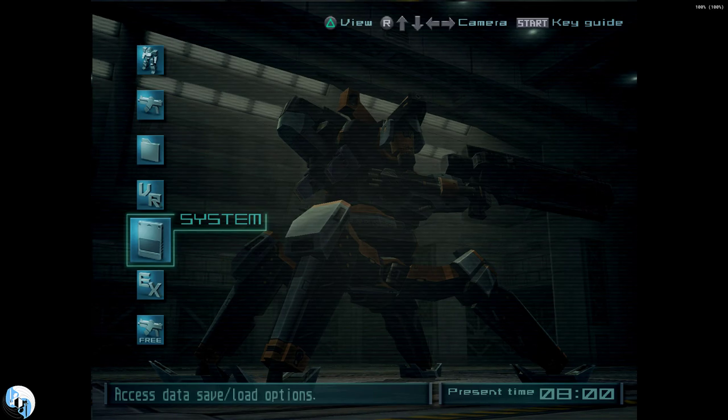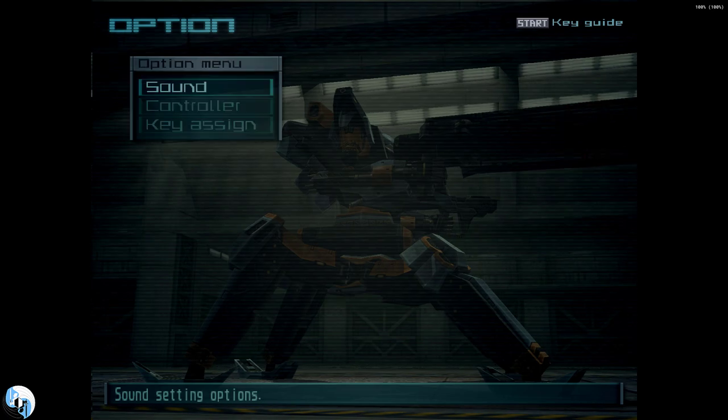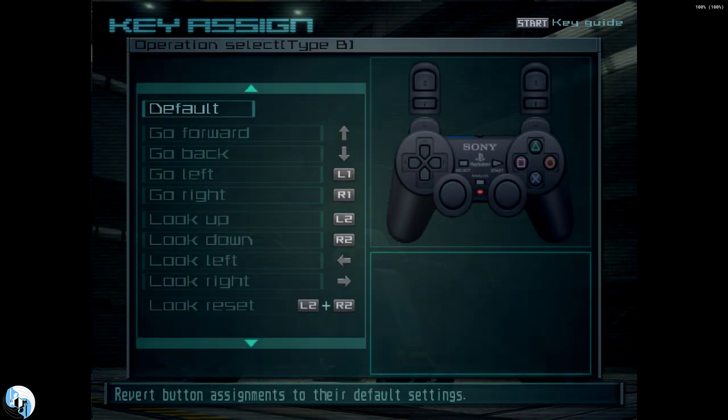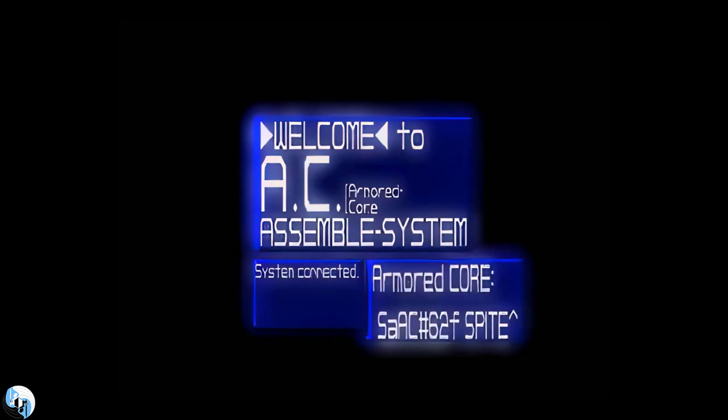Up front, I really think this mainly just comes down to the controls. Historically, Armored Core has been known for its fairly unintuitive and clunky controls, and there's actually some pretty good reasons as to why they are the way they are. It's actually a bit of a blessing and a curse. But in order to really explain things, I'd like to show you how things started in Armored Core 1.